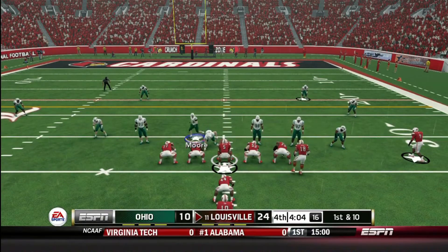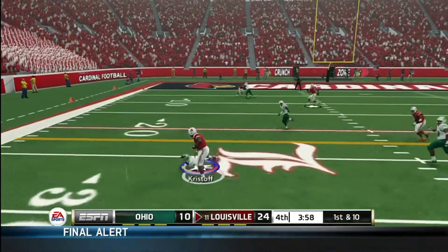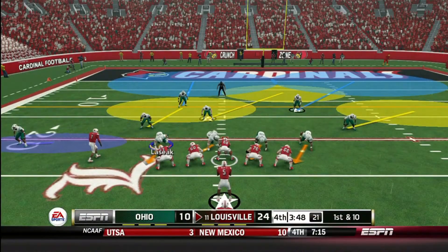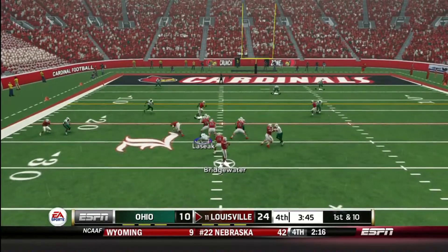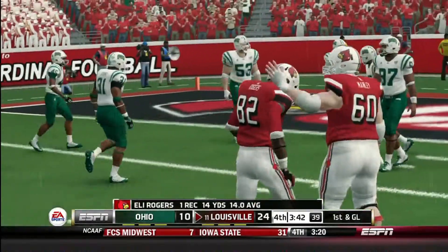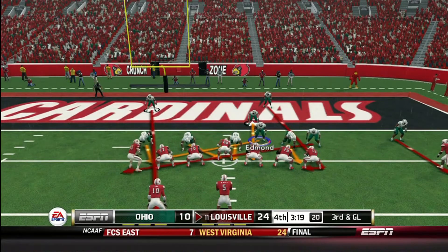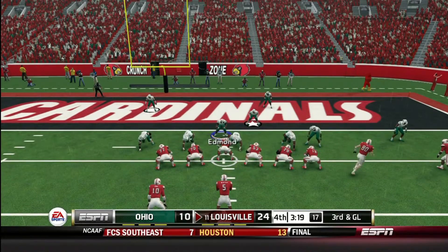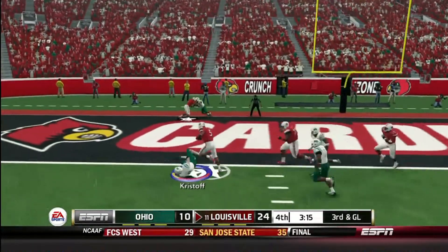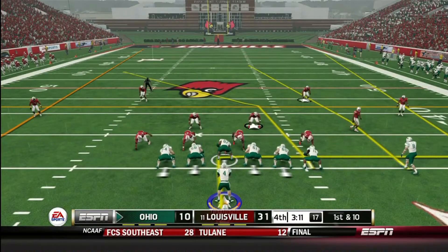4:09 left — they're trying to run out the clock but I still want a quick score. Bridgewater dumps it off to Butler for tough yardage. Then another catch by Rogers — first and goal for the Louisville Cardinals. Third and goal, and they get the touchdown. Pretty hard to come back from a 21-point deficit. Bridgewater using the read option, gets in for the touchdown — 31 to 10.